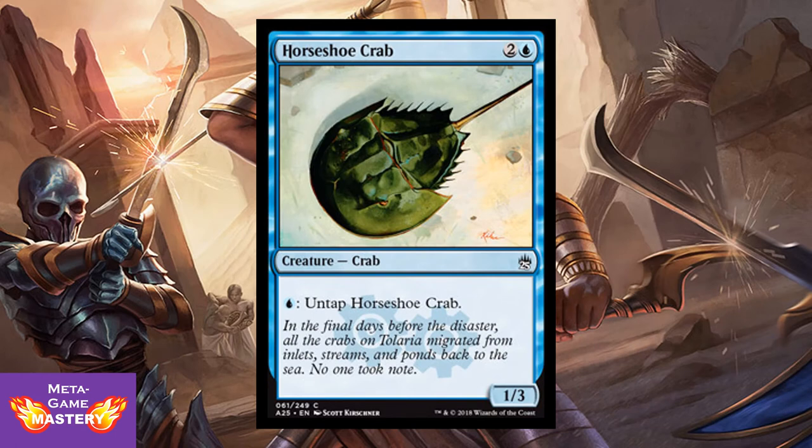First up we have Horseshoe Crab. This unsuspecting crab is going to be super important, so I'm bringing it up first. It is a 3-CMC, 1/3 blue creature with the ability to pay one blue mana to untap Horseshoe Crab. There are going to be a lot of combos in limited, and most of the blue ones will interact with this card, so keep it in mind as we go over future cards.